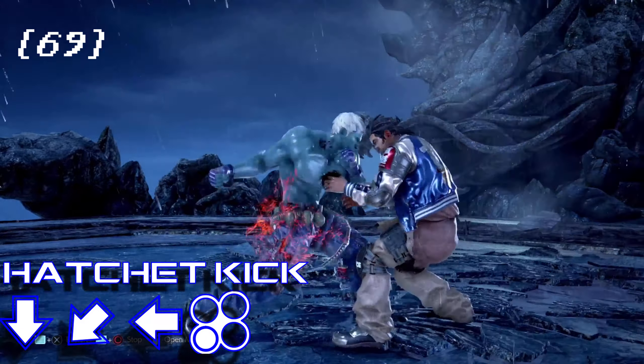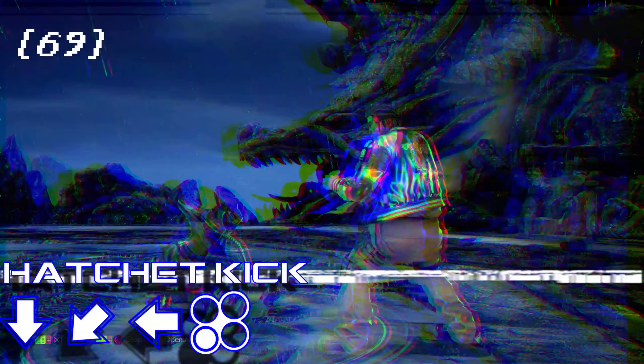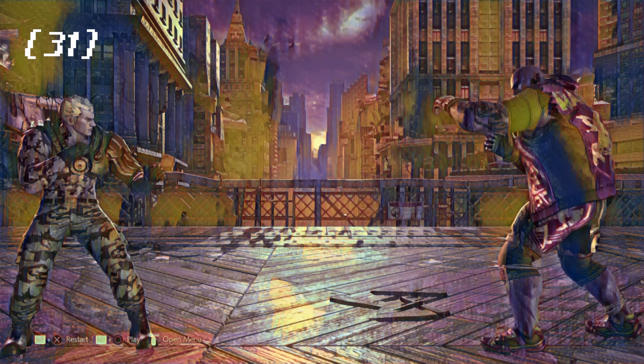Just remember you can be punished if your opponent's guess is right getting off the ground, and you can also be low parried too. And the last move as part of this extension cord is move 31 on Brian's list — Wolf's Tail.